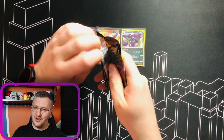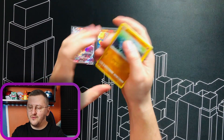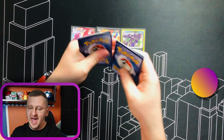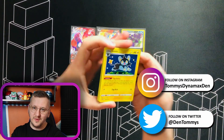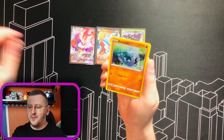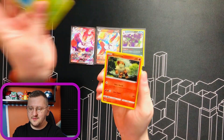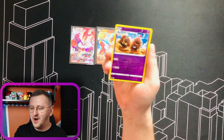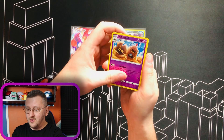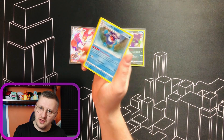Another gorgeous pack! Remember you can find Tommy's Dynamax Den on social media like Instagram and Twitter. Go check it out, go follow me. If you retweet something of mine, make sure to let me know — maybe you can get some likes and we can build the community there. We have Talisand as our Reverse Holo and a Galarian Mr. Rime as a non-Holo Rare.